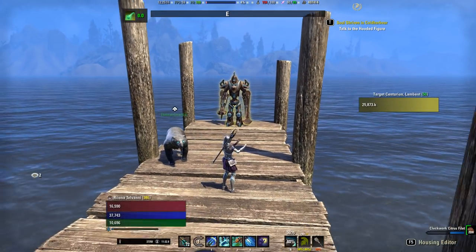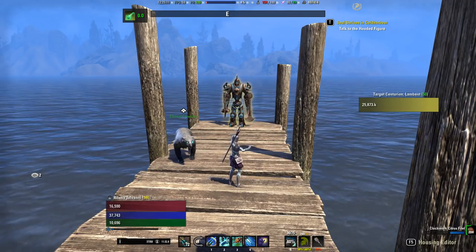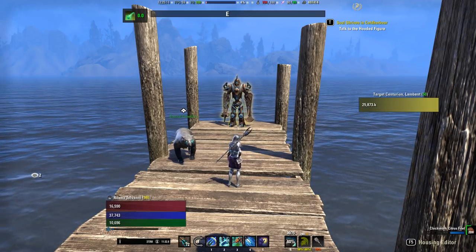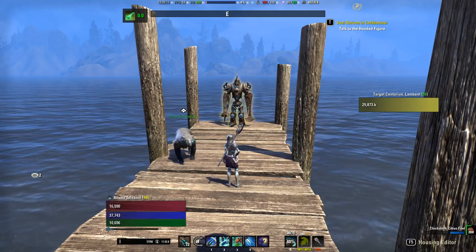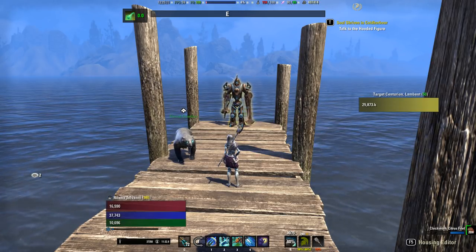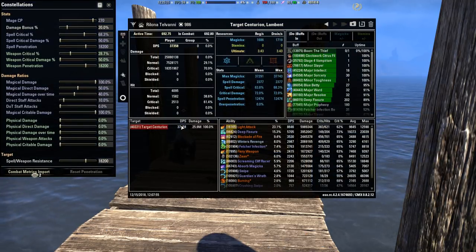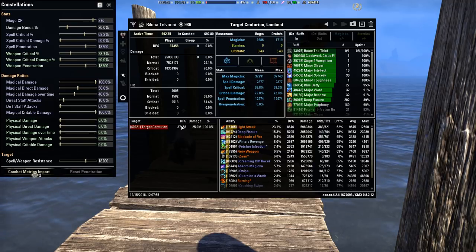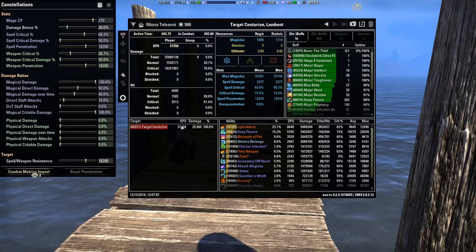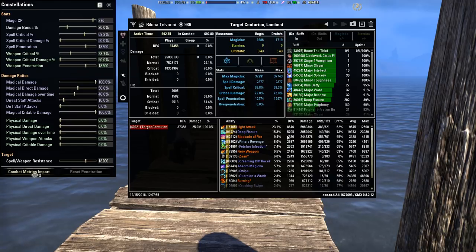To figure this out, the six million dummy isn't great for pure sustained duration, so I did two parses on the 25 million dummy instead. That gives a better idea of total DPS contribution for each ability and how many times I have to use Balance to sustain a full light attack rotation. Looking at the first parse — the typical elemental blockade setup, which I and most endgame PvEers recommend — blockade of fire deals 3530 DPS.